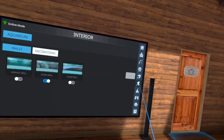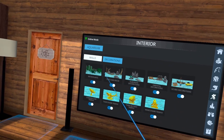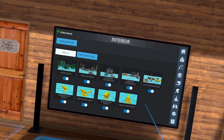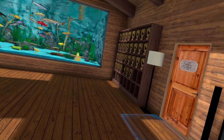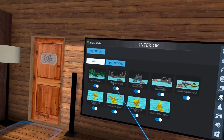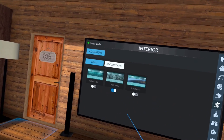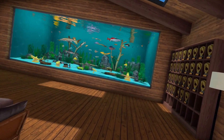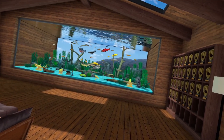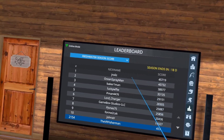Going to interior — this is where you can turn on decorations you've purchased or unlocked. You got your trophies earned from the summer event, plants, and other decorations. For walls, you have your default wall, the stone wall, and the glass wall which lets you see outside — that's pretty cool. I've switched between the stone wall and the glass wall.